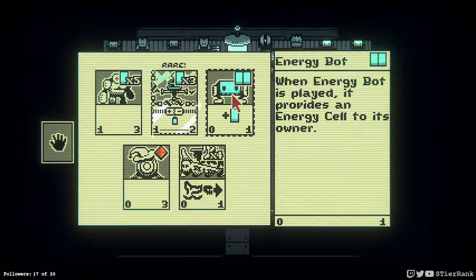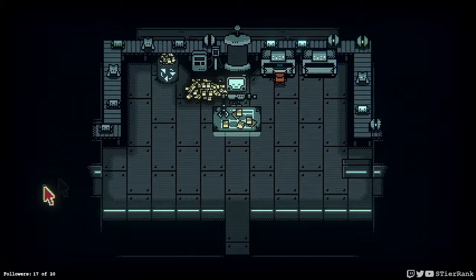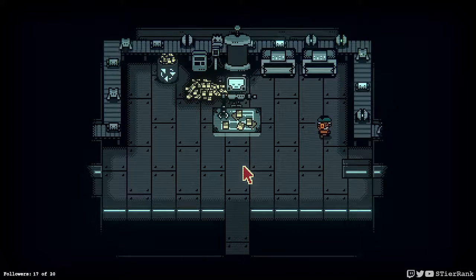Energy Bot — when an Energy Bot is played, it provides an energy cell to its owner. Ghost Ship and Practice Wizard. Well, that was definitely worth doing.